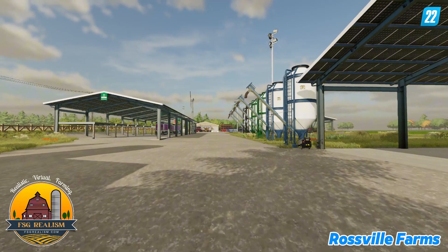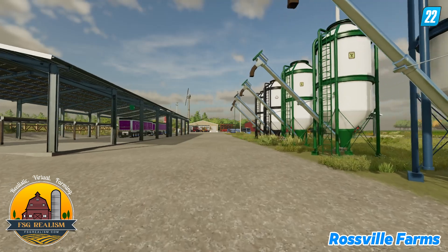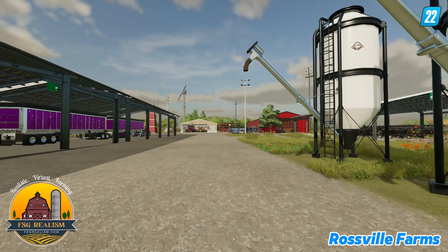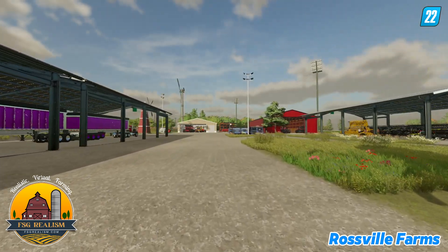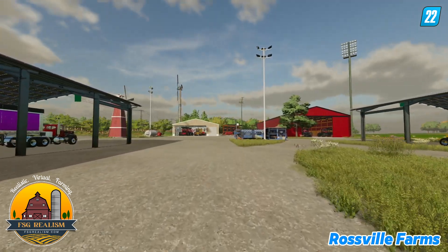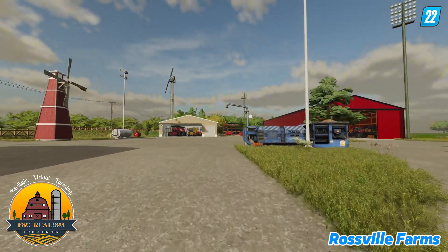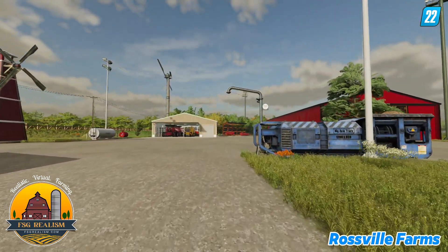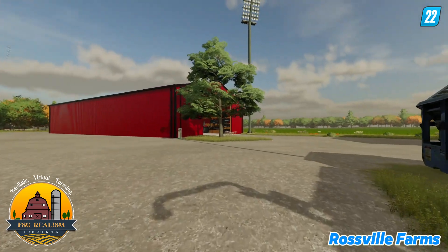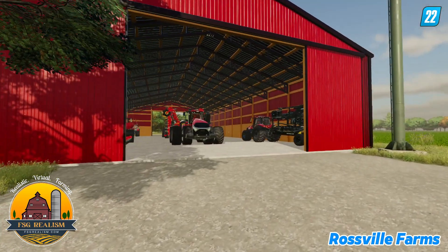Over here we have a good bit of our vehicle, bale, and pallet type storages. We also have our silo storages for your seed, fertilizer, lime, etc. This farmer here has a very, very nice and well-laid-out farm. Tons of equipment and plenty of storage, and a lot of it's put away pretty neatly. It's kind of nice to see everything so well organized.